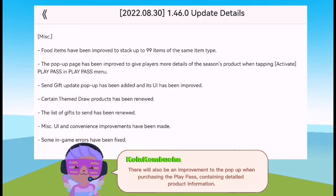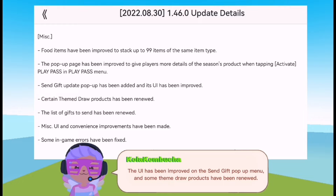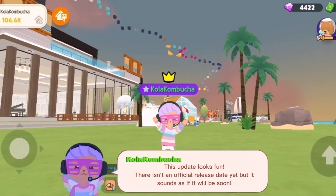There will also be an improvement to the pop-up when purchasing the Play Pass, containing detailed product information. The UI has been improved on the send gift pop-up menu, some theme draw products have been renewed, and there are also some generic UI updates and bug fixes. This update looks fun!